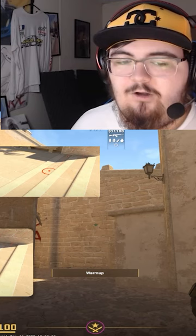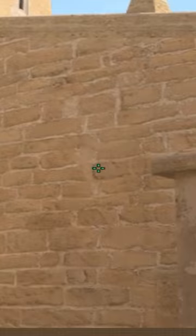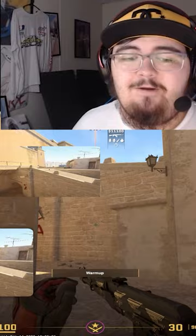But right before you're finished, you're going to go ahead and grab that last smoke. And then you're going to look at the wall right here and try to find this line. The way I remember is you look for this — you go over to the left, find this black spot, and then go down to the first white line. And then jump throw for your CT smoke.